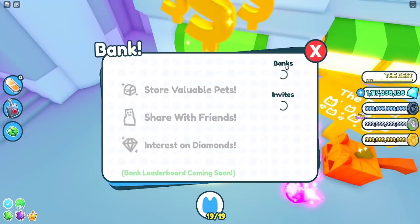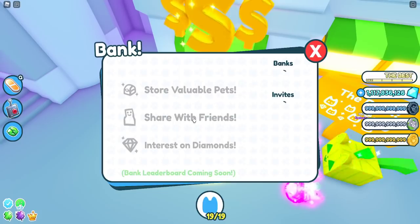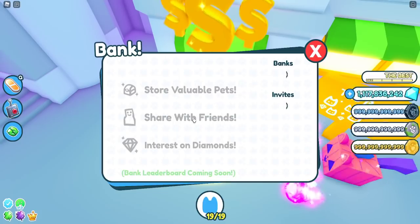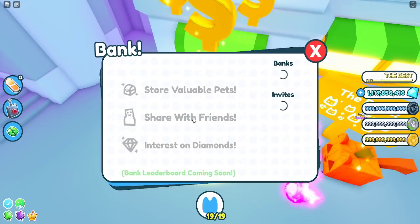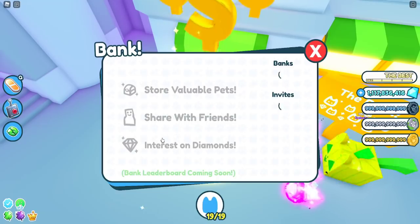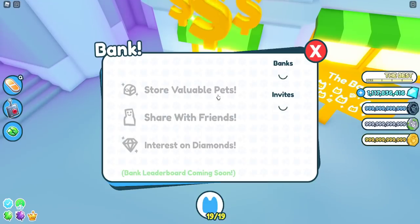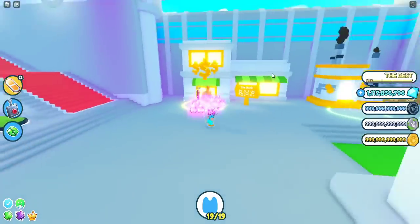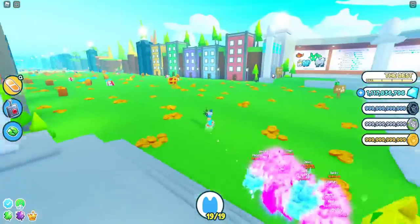You can invite your friends into the bank, or even people you don't know — but only add people you trust. They can take your gems and pets out of the bank, and it is global, so you won't be able to get them back if that happens. You can store valuable pets for more space, and the more diamonds you put into the bank, the more you'll earn every day. You can also upgrade the tiers for more space.